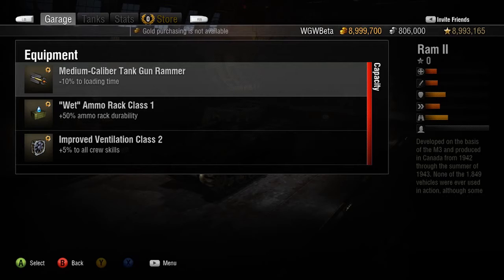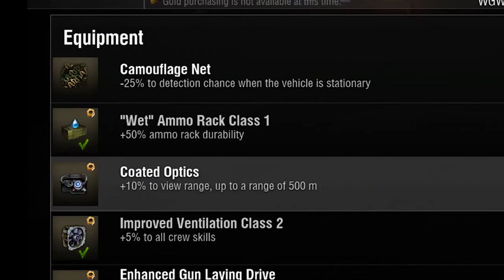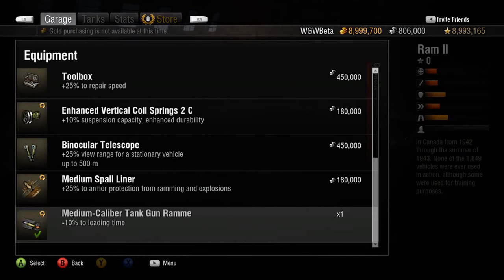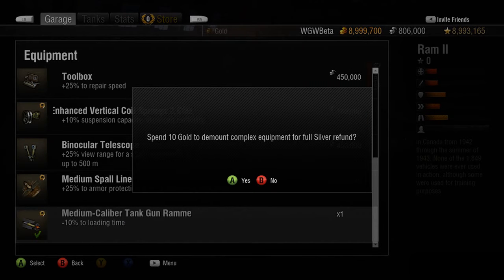Equipment that is currently mounted to your tank will be noted by a green check mark. Should you wish to demount any piece of equipment, simply select it in the equipment list and confirm. Though it will cost you 10 gold to demount equipment, you will get a full silver refund for the original purchase.